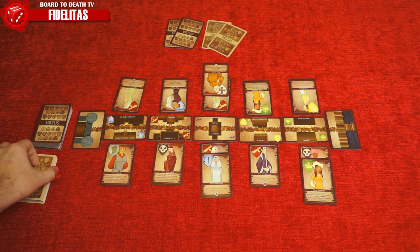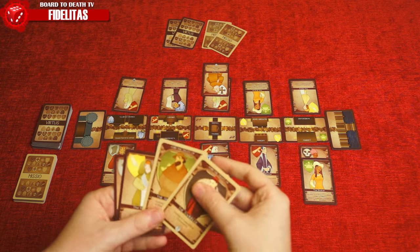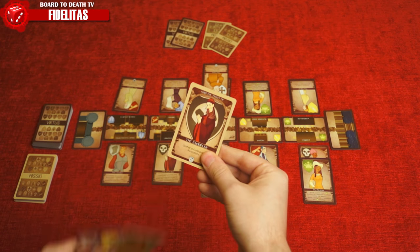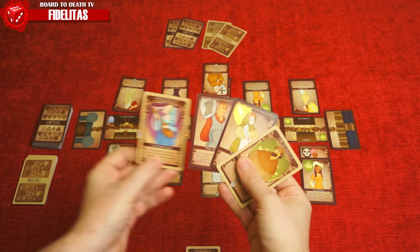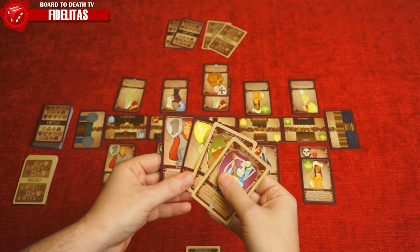After playing a citizen card and doing its action, you check to see if you completed an objective card. If so, place it face up in front of you. At the end of your turn, you draw back up to your hand size of 2 citizens and 2 objective cards. You can also draw a citizen from your tavern, except the one you played there this turn.